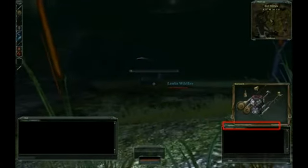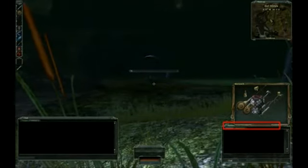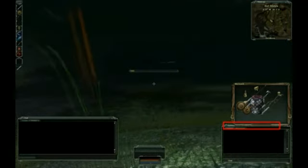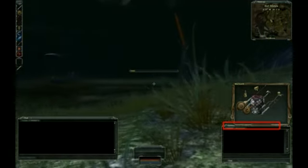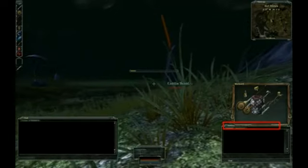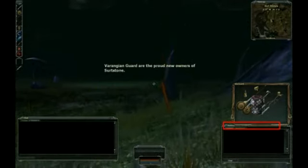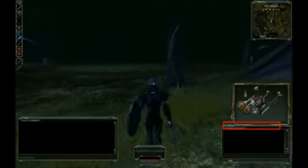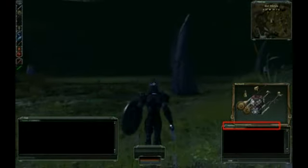This is me doing a bindstone recall, and I can do this — it takes a while, just to give you an idea. That's the status bar. You have to stand completely still and take off your weapons. I'm just jumping out of it because I'm going to go and PK somebody — I'm going to get my bow on in a second, I hope.